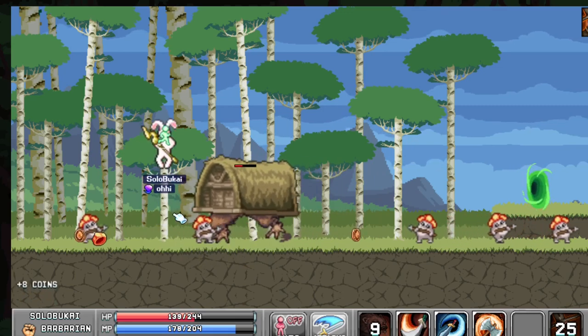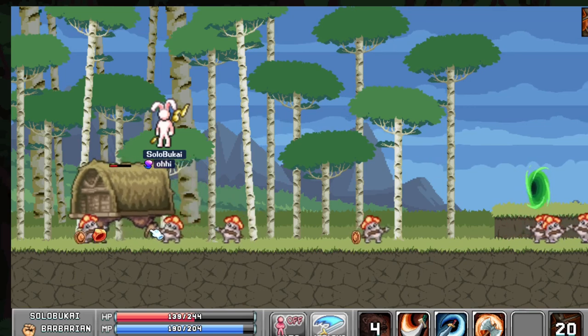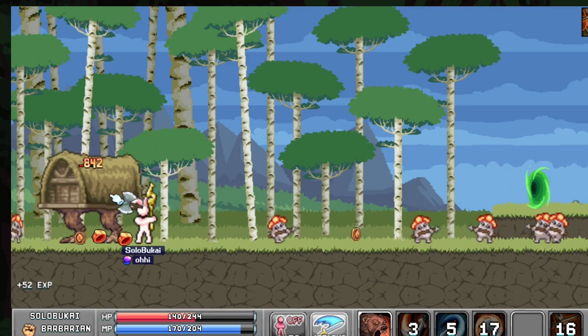Now that he's running this way, I'm going to go up the tree, let him pass, pop back down and attack him. Simple, quick, easy.